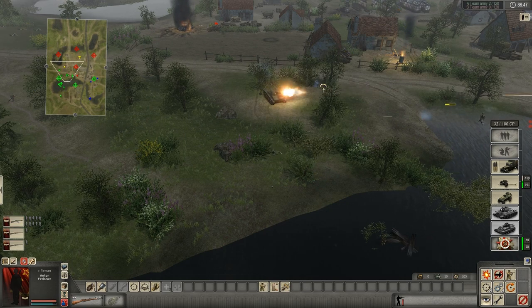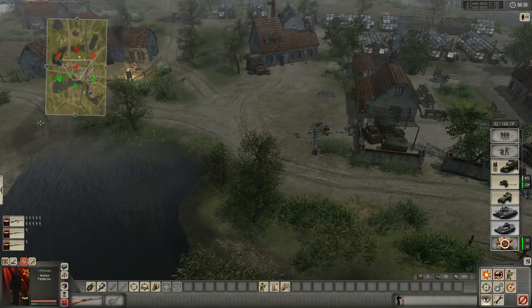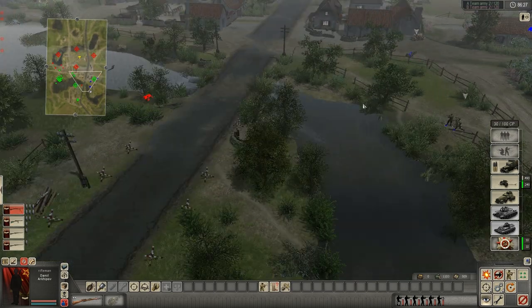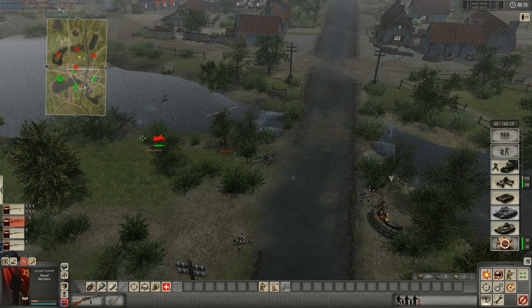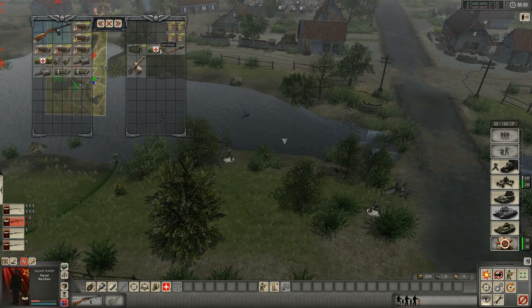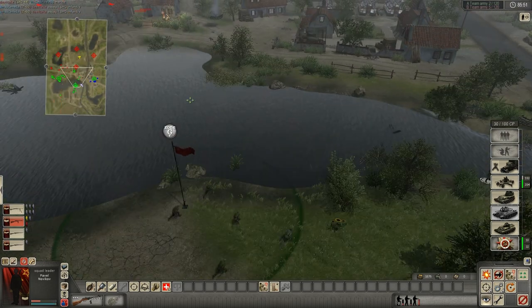I'm refocusing and heading towards the middle. You pretty much have three options when you're in my position — over on the far right. You can consolidate and do a really good job defending that point, maybe set up mines or AT guns. That's your first option, but I don't recommend it at all — it's just too passive. Your second option is to attack the point opposite you, the one at roughly the two or three o'clock position, but that's far away and very close to the opponent. That point is hard to attack because it's on top of a hill, so they can shoot down on you. Your third option is to help out your allies, specifically in the middle — and I've chosen this.